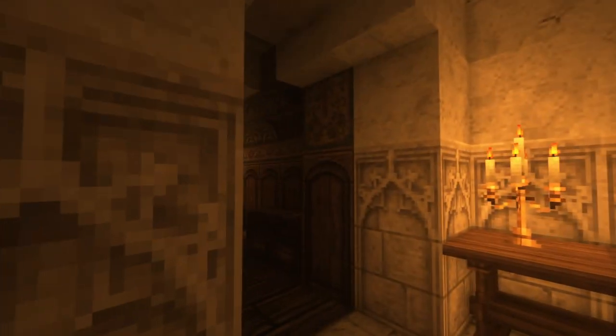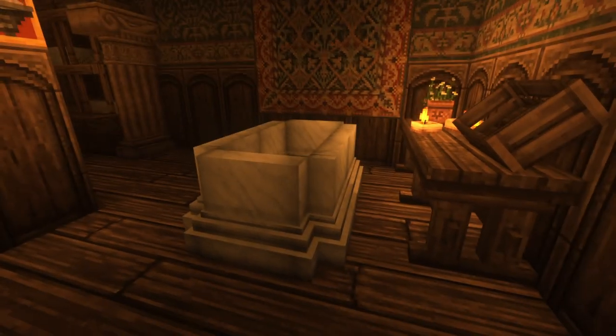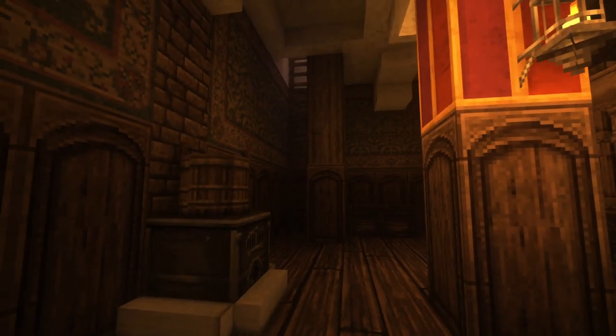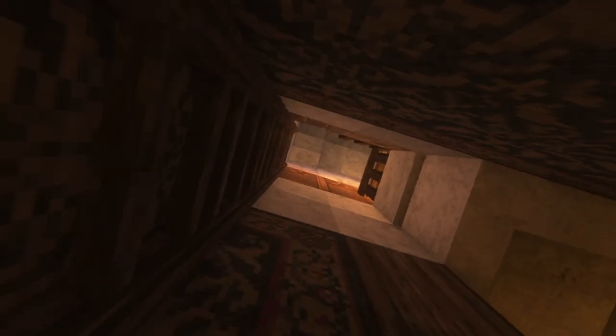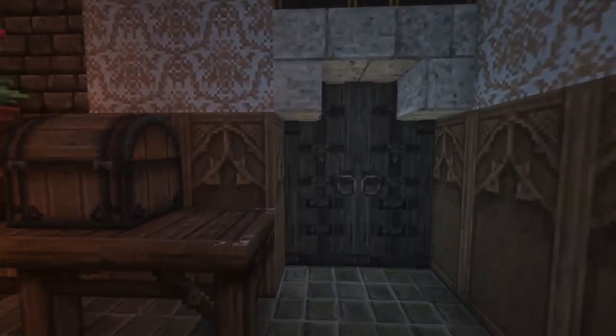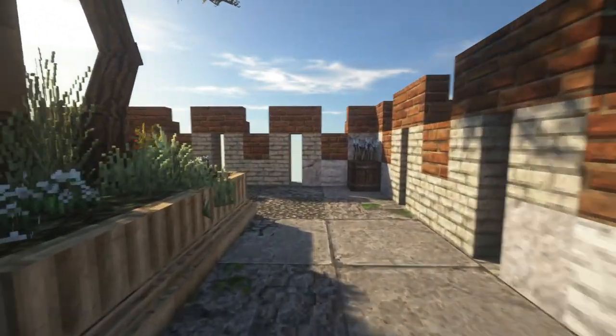Then we can continue up and around and we get to the utility room of the master bedroom — we have a bathtub, some storage, and a little oven to heat up the bath water. From here we get all the way up, and this is kind of like the donjon. There's some storage and stuff, but this takes us out to the upper defensive part of the castle.